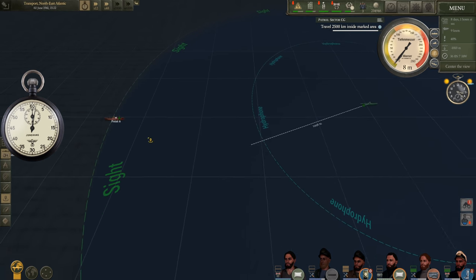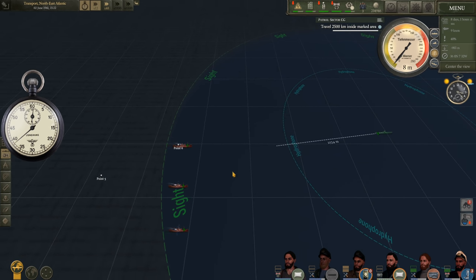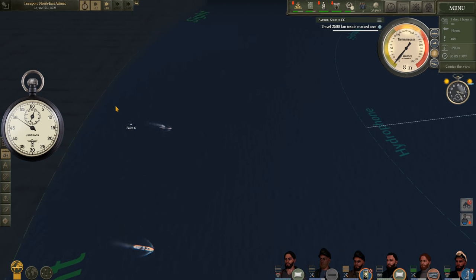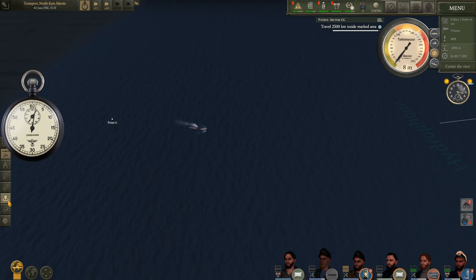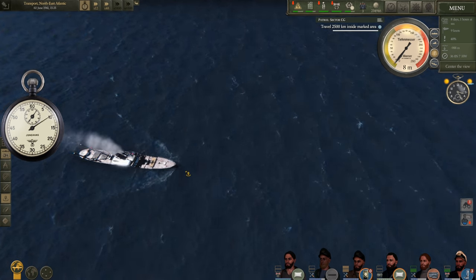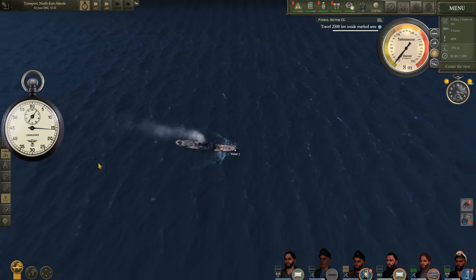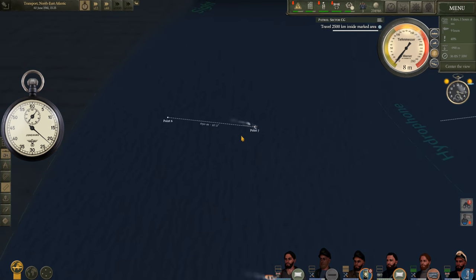Start the timer. One minute, two minutes, passing three minutes — get ready. We want to wait 15 seconds then mark. Mark at 0.7. From 0.6 to 0.7, the merchant ship traveled 650 meters, so they're going six and a half knots.